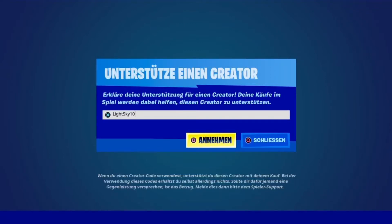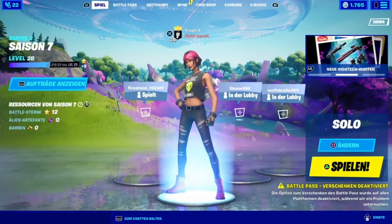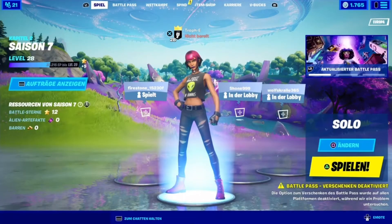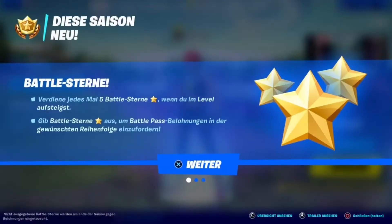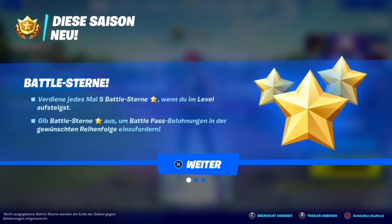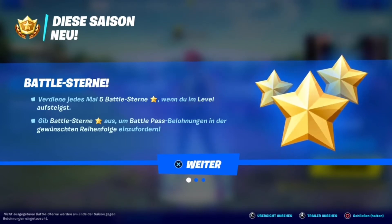If you treat yourself to the new Battle Pass, it would support me extremely, because the Battle Pass is one of the most purchased items and I also like making videos for you. A shoutout goes out to everyone who has already entered the code and will enter it. You can already see under 'Show Quests' the resources of Season 7, since there are two new resources: Battle Stars and Alien Artifacts. Battle Stars can be unlocked by buying levels in the Battle Pass with V-Bucks, or by playing Fortnite normally — you get 5 Battle Stars per level.